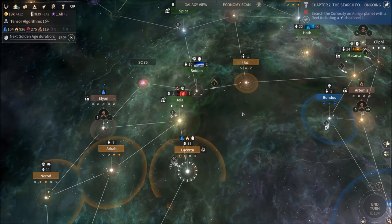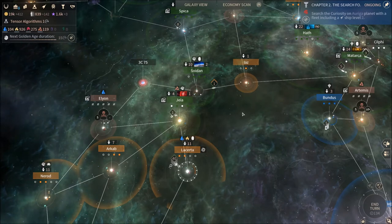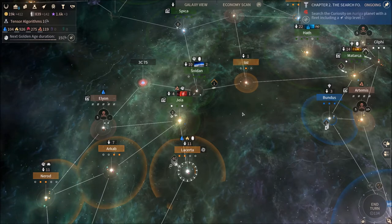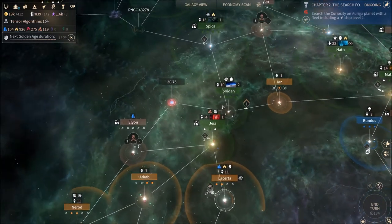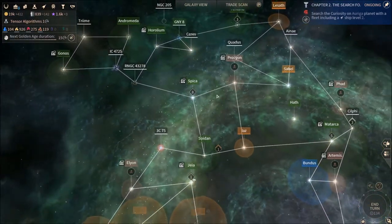I didn't want to do another let's play series from turn one, because I hate the beginning part of 4X games. Usually you're just clicking next turn, next turn — oh, there's my builder, oh there's a goody hut — you're just looking for stuff. Not many 4X games have an early game that I enjoy, and this isn't really an exception. I wanted to show off the endgame a little bit more, although this is probably more mid-game.